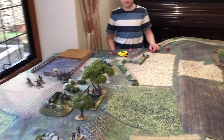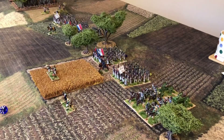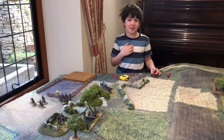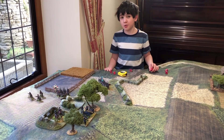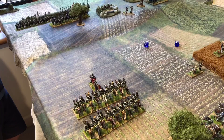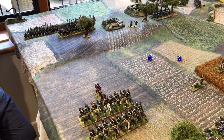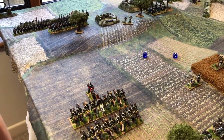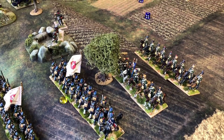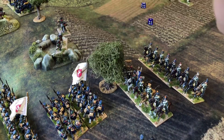Turn three: Charlie has won the initiative again. The French brigades are all active and we've got infantry assault off on the brigade on the left, getting ready for assault on Charlie's left flank. The French cavalry charges — but Charlie hadn't formed his Landwehr in square last turn, so we've got an opportunity. However Charlie has successfully rolled a discipline test to form square, being more than nine inches away when the charge started.